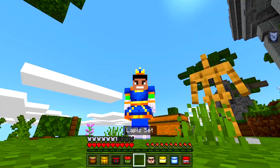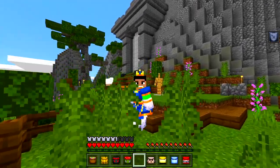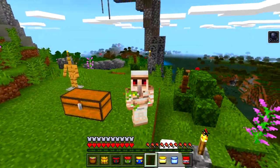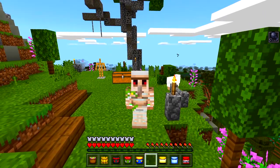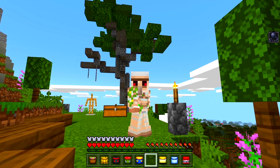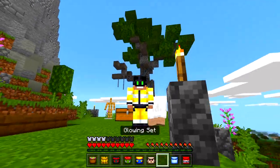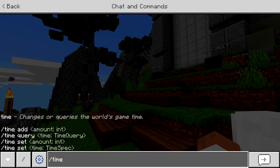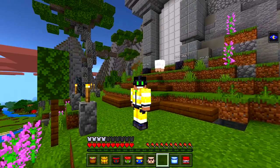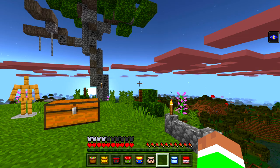Lapis set — interesting, I like it. Iron golem set — I don't look like an actual iron golem with their full body form, but as an armor set it's still cool. Glowing set — wait, can I actually see at night with this? It actually does give me night vision! That's a sick one, I like that.